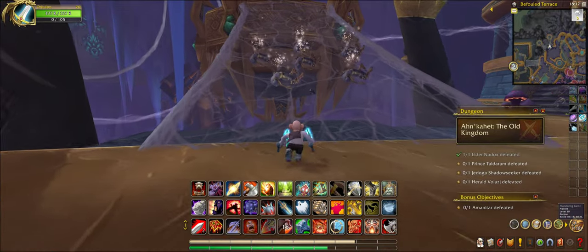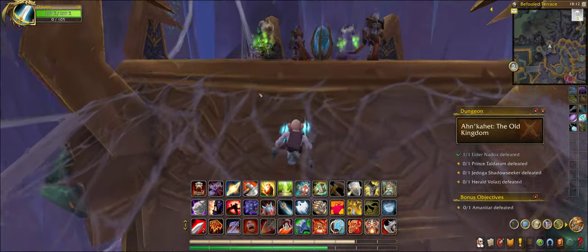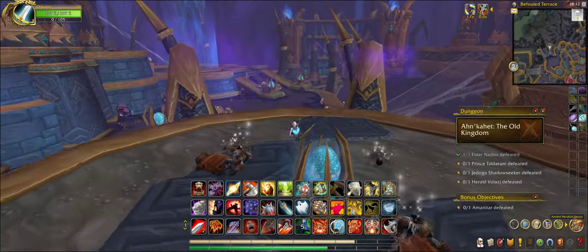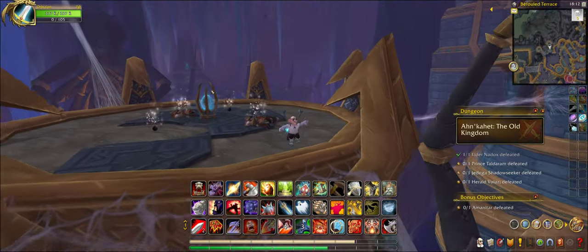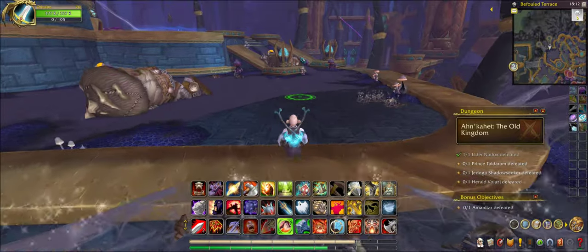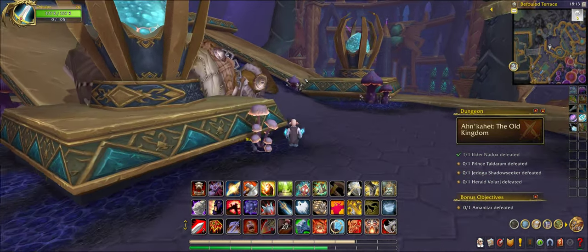To defeat the second boss of the instance, you have to — he's blocked off by a barrier thing there, which can be removed by destroying these things here, which makes the boss vulnerable after you do so.